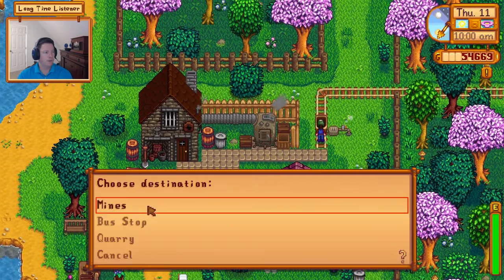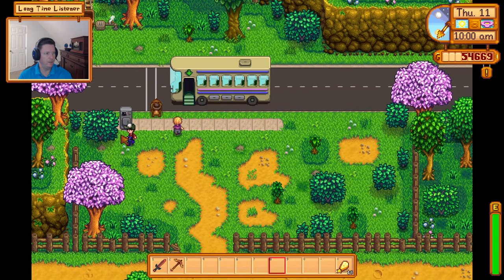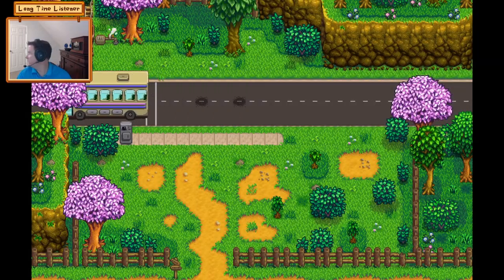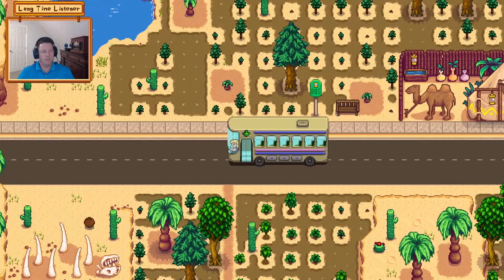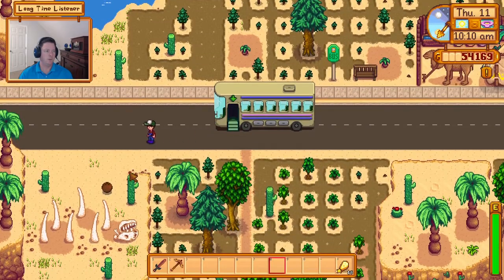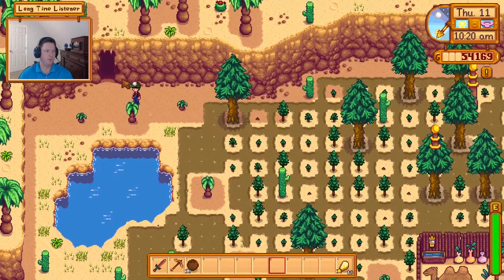Now back to the bus stop - come on Pam, come on, come on! She's like 'come on, I just got here, you can't even give me a second to warm up the bus.' We're up here because we really don't have anything else to do today, so we might as well go to the Skull Cavern and try to be somewhat productive with our pickaxe. I don't really want to use any bombs though.